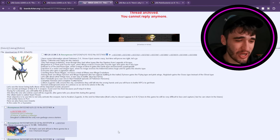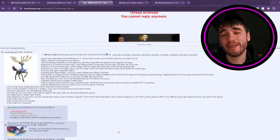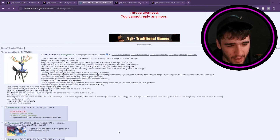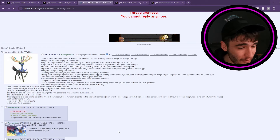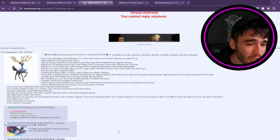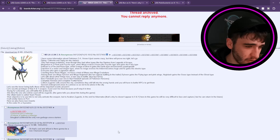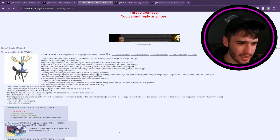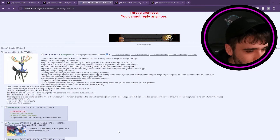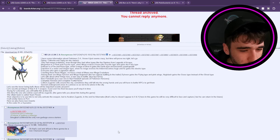Moving on over to 4chan, which you just know is going to be dodgy. One thing I like to do with 4chan is decide at the end whether it's fake or not. I haven't read this yet, and I already know it's going to be fake because it's from 4chan. So: 'I have some information about Pokemon Legends ZA, and I know it seems crazy, but time will prove me right.' That's not a good way to start. Piplup, Chikorita, and Tepig are the starters. Okay. Weird choice. They have Mega Evolutions, even though they had other types, like starters from Legends Arceus.